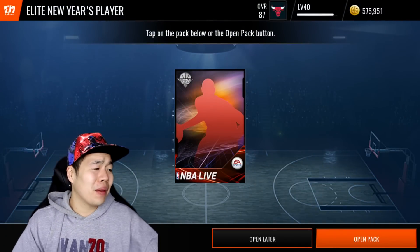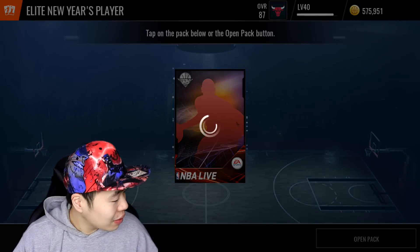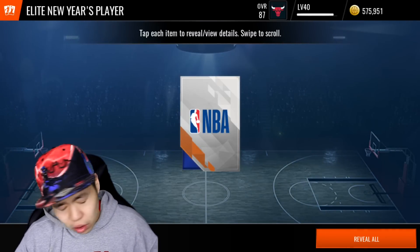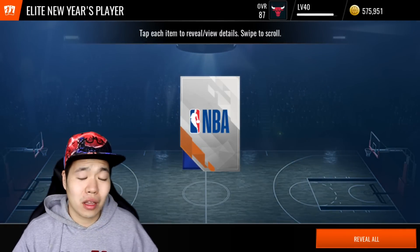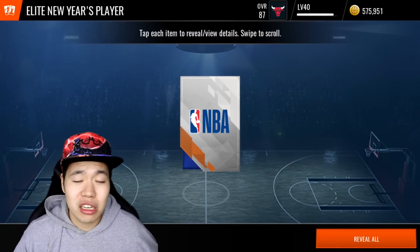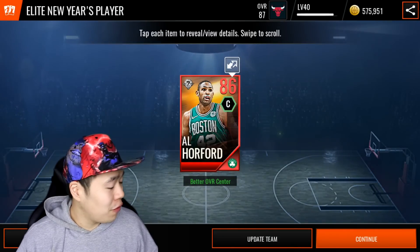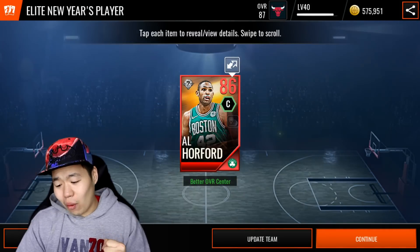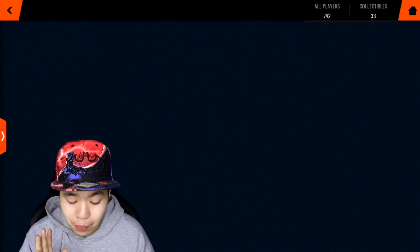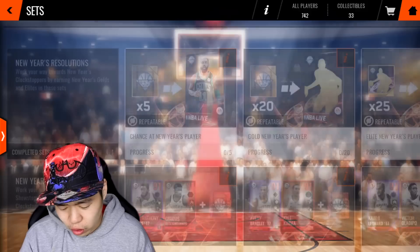We're going to open this Elite New Year player pack. No look — you guys get this here first. Hopefully we pull some fire from this. Please give me an 88 overall. I'll be honest, I don't really care because I'll put it in my lineup no matter what — the boost is way too good to pass up. 3, 2, 1 — 86 overall Horford! That's what I'm talking about. That's going to be an update to the team because we're going to put it on our lineup. But before we do that, we got to take a little bit of time and do a few more of those gold sets.